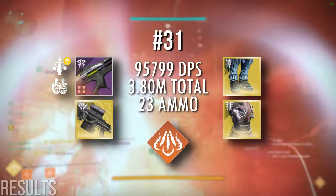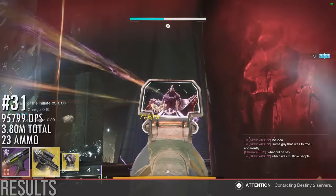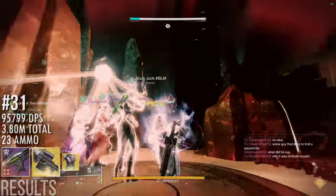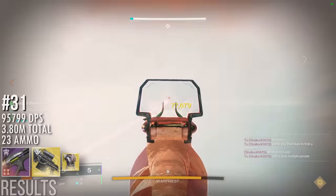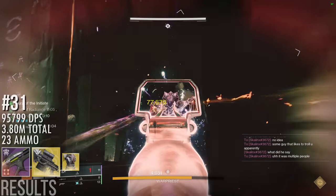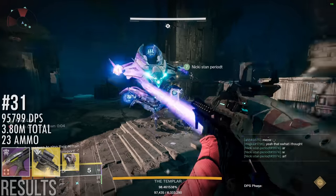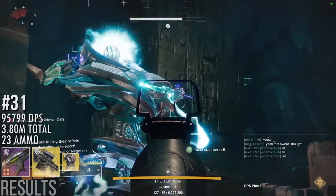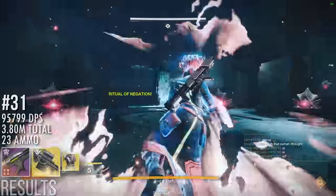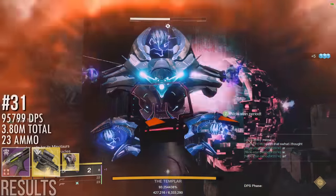Next up we have Taipan-4FR, the craftable void equivalent of Reed's Regret. Remember when triple tap firing line Reed's Regret was everyone's favorite damage option? Even if linears hadn't been nerfed, Taipan would still be a huge distance behind the top options on this list. This rotation actually adds a honed Izanagi shot right before beginning to spam linear ammo, and it accounts for the fact that enhanced triple tap and a reload dodge after emptying the second mag will allow for a third triple tap proc in the third mag, boosting the total effective reserves to 34. Still not enough to save Taipan from taking the fourth lowest spot on the rotation ranking.